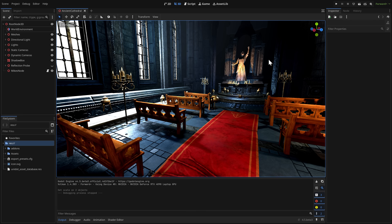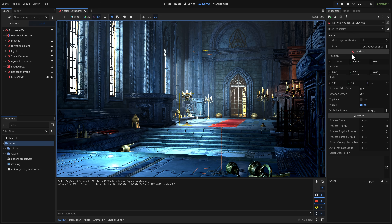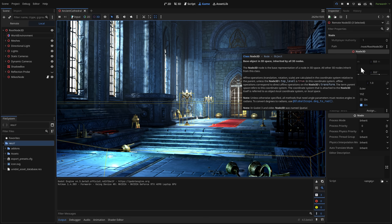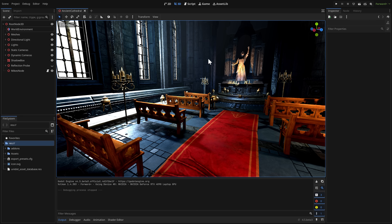One of the new features is the ability to multi-select objects, and it works based on the type selected. When I select two of the same object, it identifies them both as MeshInstance3D. But if I grab something else — say a Node3D — you only get the least common denominator. So multi-select shows what the selected objects have in common. Great for prototyping changes to objects in your scenes.